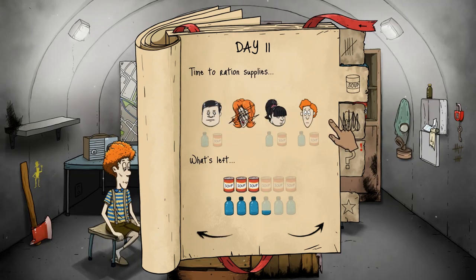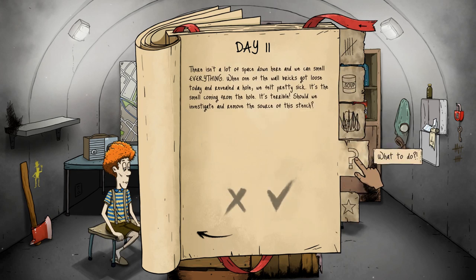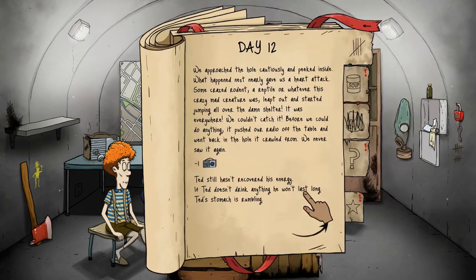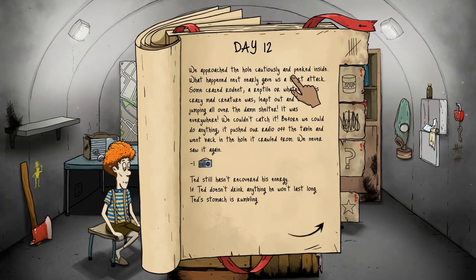I guess you just need to keep everyone well-fed, but we're not going to feed them until we absolutely have to. There isn't a lot of space down here — we can smell everything. When one of the wall bricks got loose today and revealed a hole, we felt pretty sick from the smell coming from it. We approached the hole cautiously and peeked inside — what happened next nearly gave us a heart attack. Some crazed rodent or reptile leapt out, jumped all over the shelter, pushed our radio off the table, and went back into the hole. We never saw it again — the radio's down now.